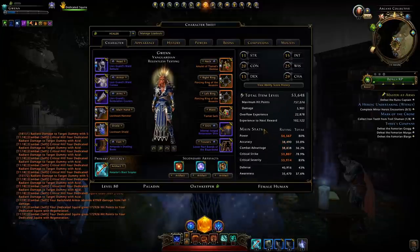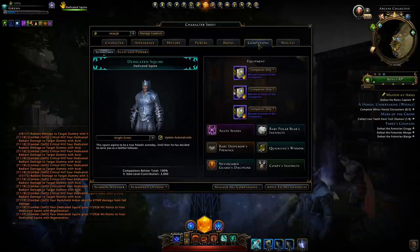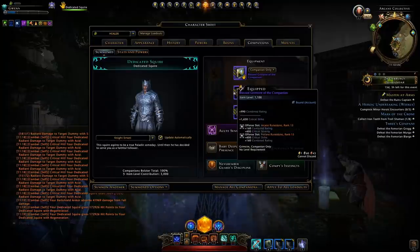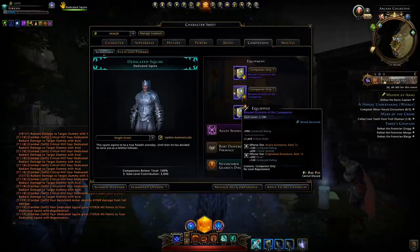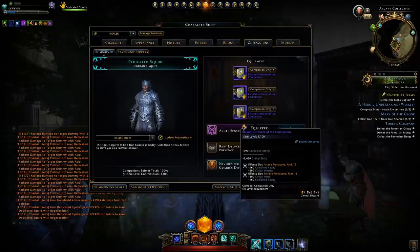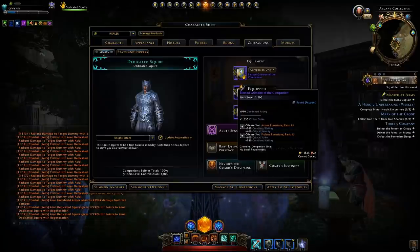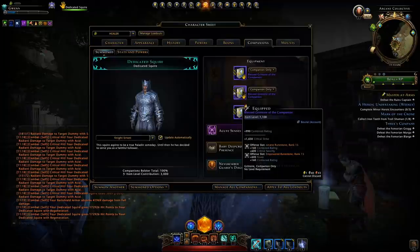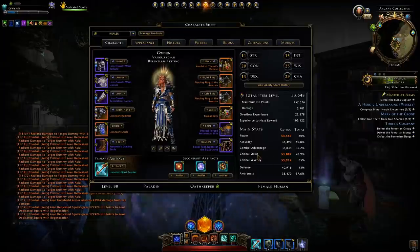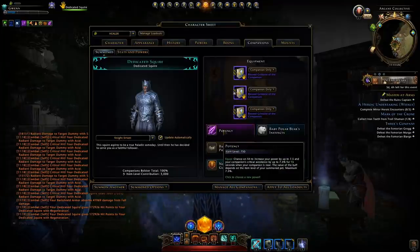Now we'll move on to companions, as these are another major factor impacting your statistics. For companion equipment I have the blessed grimoires — the highest item level companion gear available from the Redeemed Citadel. These have double offense slots for runestones that boost your stats. I'm running a mix of arcane, profane, and empowered runestones to balance the stats. As a healer we're fortunate to only need to balance three statistics.